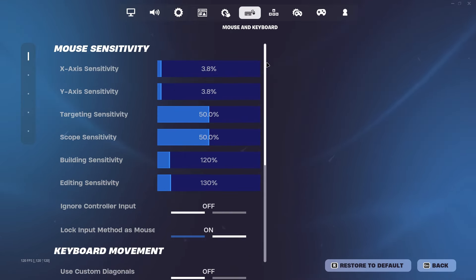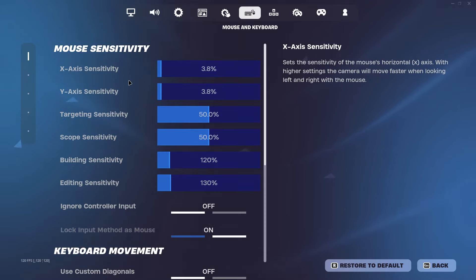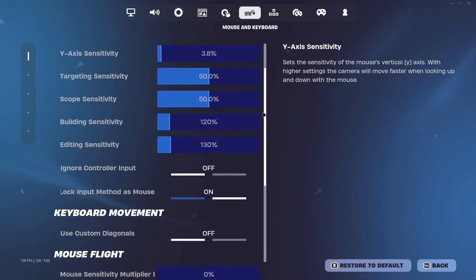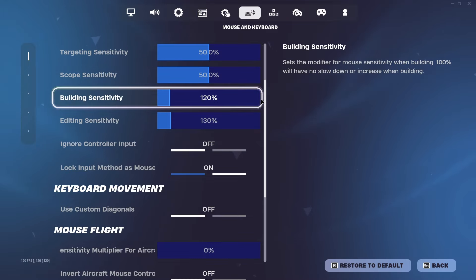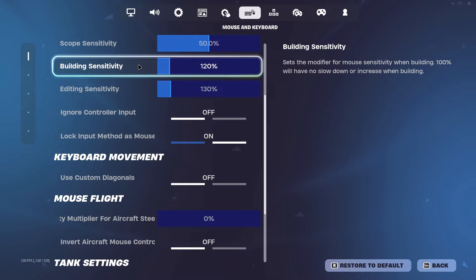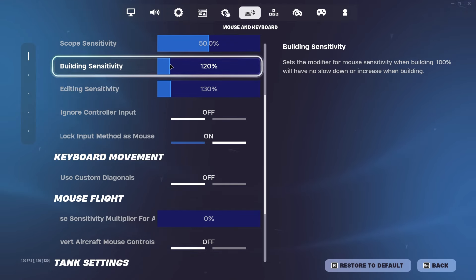I'm not going to go through controller settings because I don't play controller anymore. For sensitivity, it's just preference — I'm a low sensitivity player at 800 DPI and 3.8%. For aiming, it shouldn't really be higher than 50% because then you won't be that accurate while shooting. I prefer to have my editing sensitivity just a tiny bit higher than my building sensitivity, but that's preference.